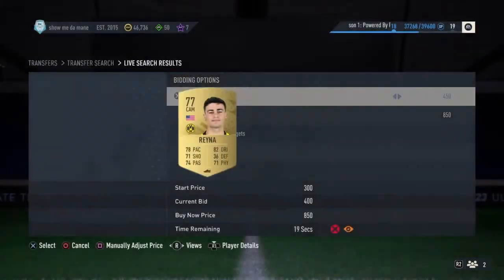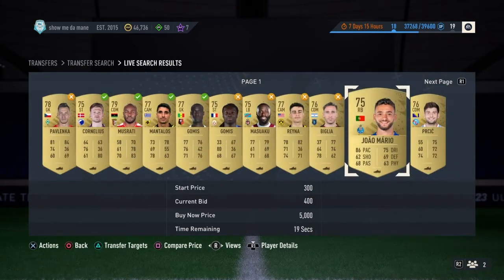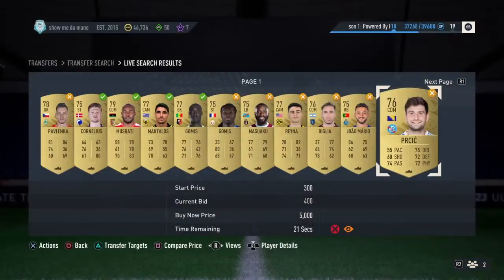Even if they can sell for 500, you're still making profit. Just go down this list, and then 400 on every card.